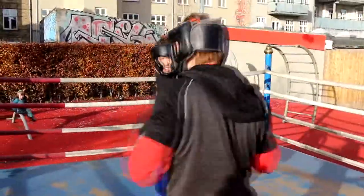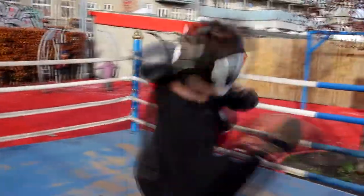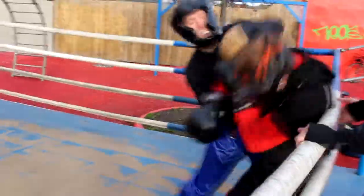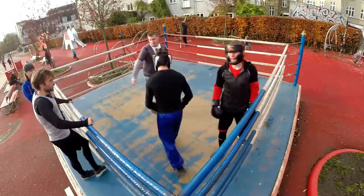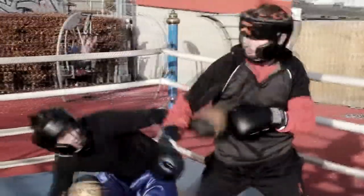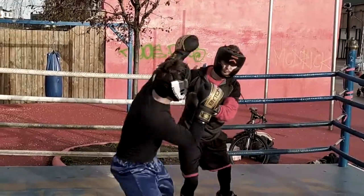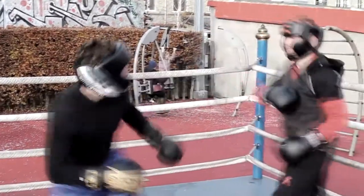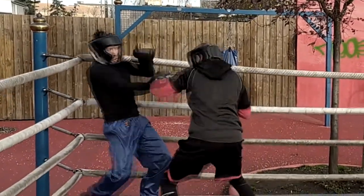That's where Damien needs to work — pressuring and slipping into the inside. Alex keeps going with the strategy though; it's been working for him, just using the long lead hand and moving in and out. Damien should not stop with the pressure. That's the first time I see Alex going in for the exchange at short range.